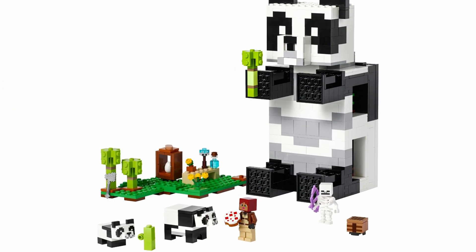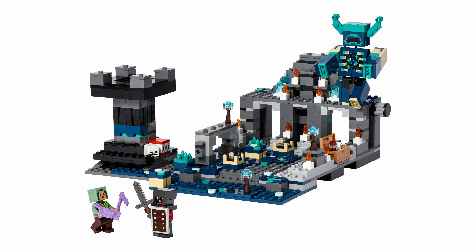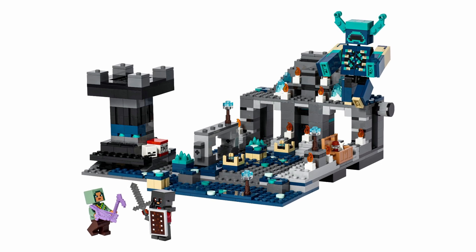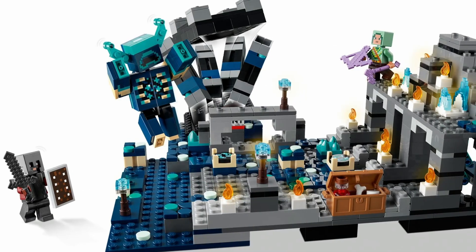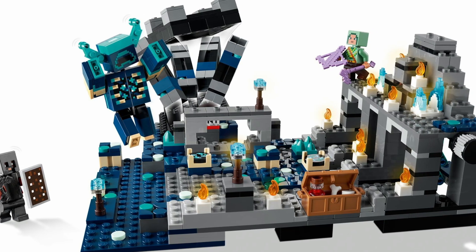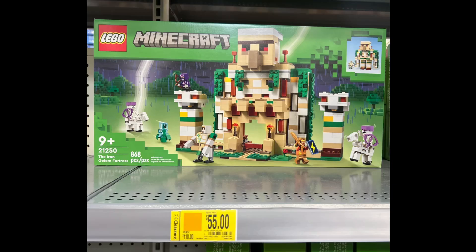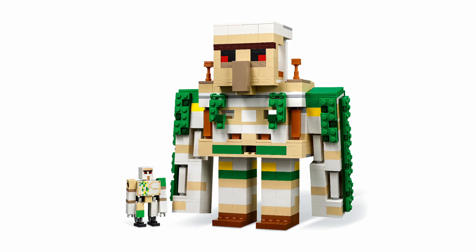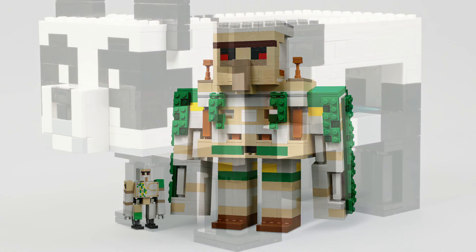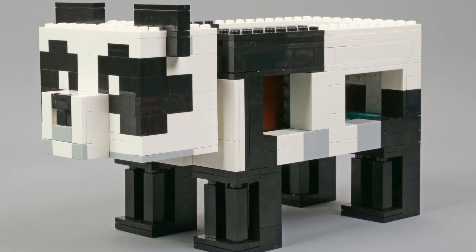Same with the Panda Haven at $50. It only has two minifigures in it, but it does include a pair of pandas. The Deep Dark Battle is a worst-case scenario, as it only has two minifigures for a set valued at $65. You could argue that Minecraft fans will be just fine with these sets, and that is a valid argument, if sets like the Iron Golem Fortress and the Deep Dark Battle weren't seeing mass clearance. I think there's some crossover, and it seems to be with a specific kind of set that comes out of LEGO Minecraft. For some reason, LEGO likes to price sets that double as giant character builds at a premium, for the sake of the fact that it has a giant character in it.